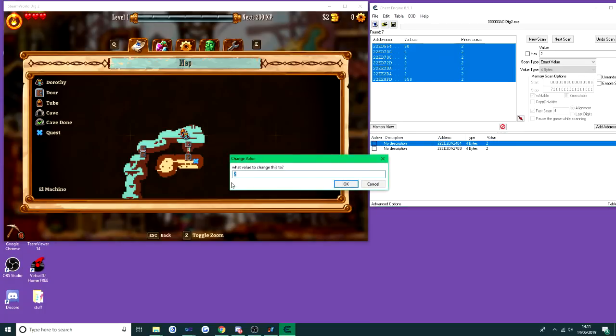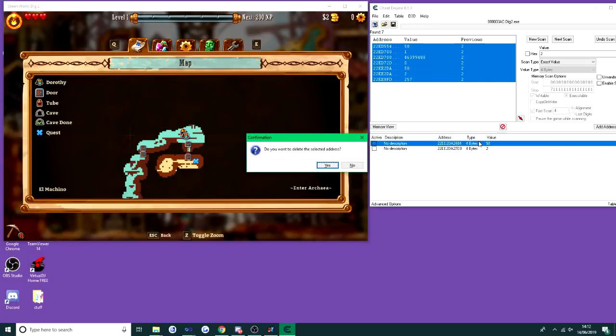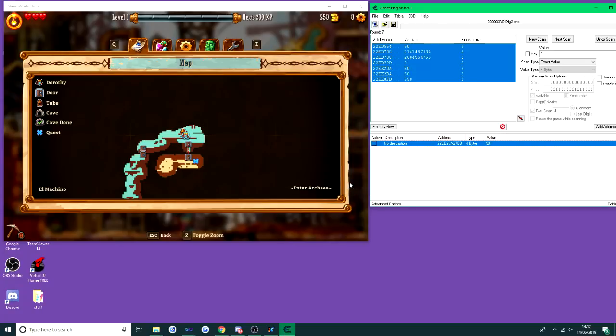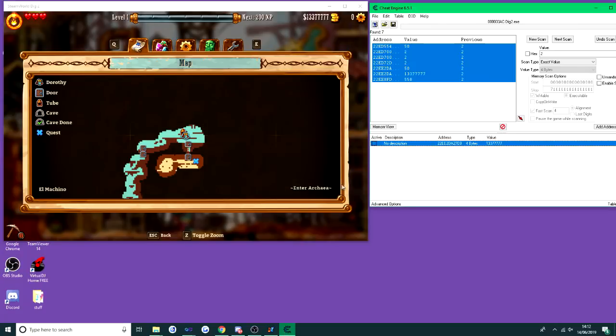Now this one should definitely change things — and as you can see we've now got 50 dollars. You can put any number in here you want. We're just going to put 1,337,777 — and there you go, you've got all that money.